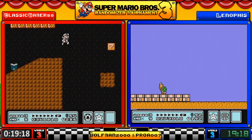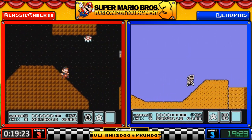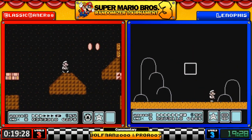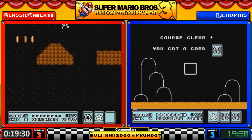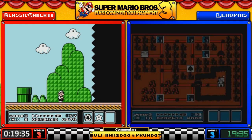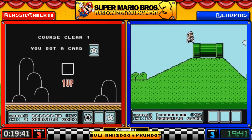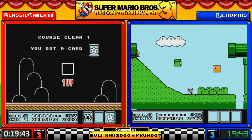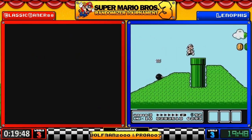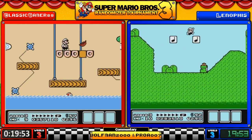I've never understood 4-3 because the only real giant part is the beginning and then you're just taken to this underground where there aren't any giant enemies at all. Maybe it's called giant because it can be a really nasty level if you've never seen it before — like oh boy. 1-6 is 3-2, another popular level among the speedrunners.